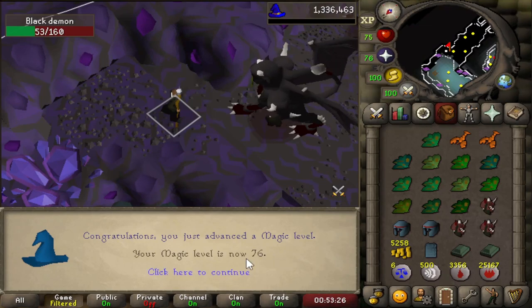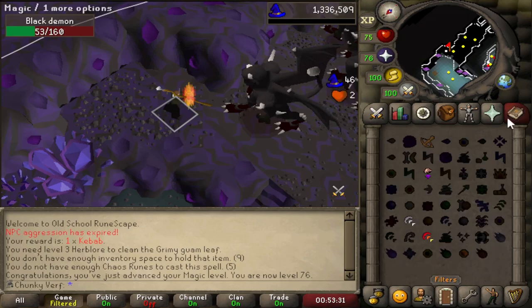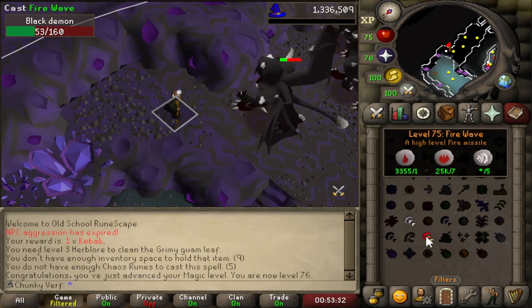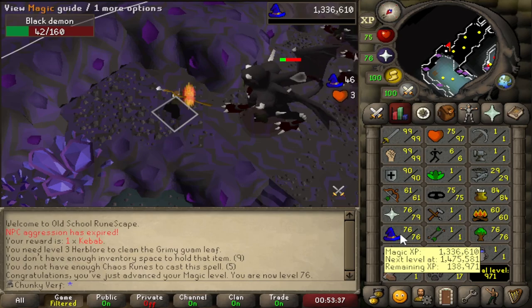Just got magic level 76 from AFKing some black demons. I've been using the blood runes with Fire Wave because it's the best spell I can use, and yeah getting a lot of XP and some magic levels for the defense bonus against Serachnus.